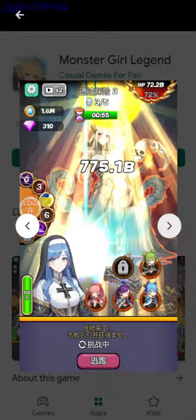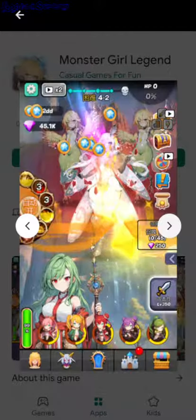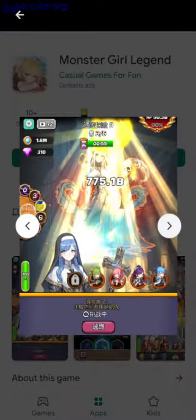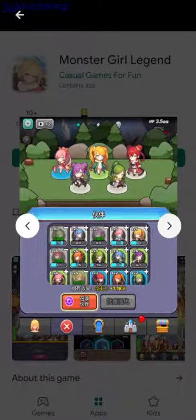Monster Girl Legend. It's probably an idle game. You can also mine, and there are characters on the screen you can level up. And there's a boss fight — yeah, it's probably an idle game. Those are all the Android games for today — links to the Google Play store page are in the description.